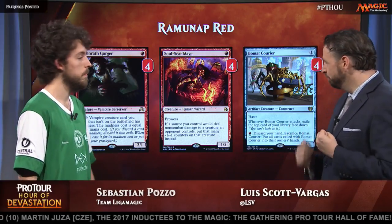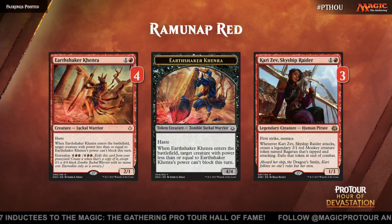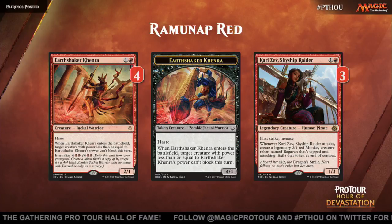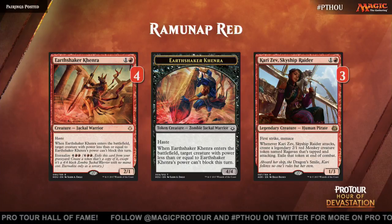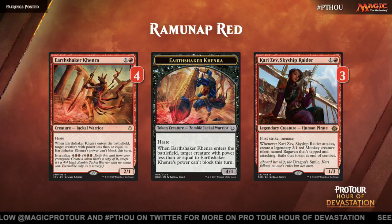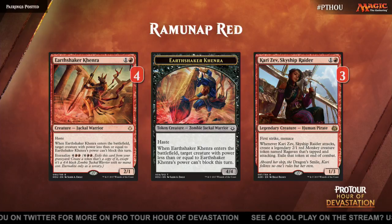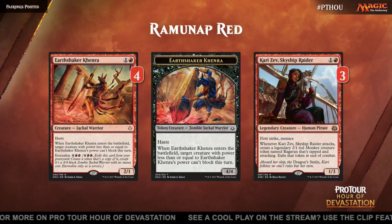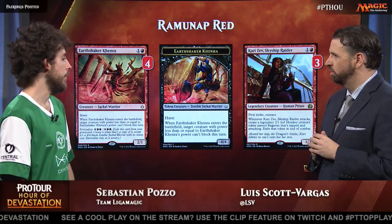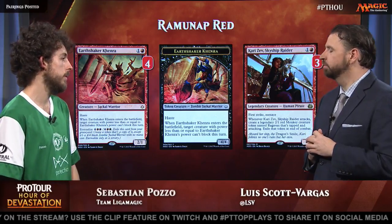That's a nice little bit of interaction. Taking a look at the next slide here, we've got the two-drops, Earthshaker Kenra and Karizev Skyship Raider. These provide more powerful threats, but the two-drops are the weakest part of the deck. Karizev is good, but she's legendary. The Kenra can allow some really fast beatings, but it's also not spectacular since it's a 2-1. How often do you eternalize the Kenra? I think I've done it one time in the tournament. Not a lot — I also take out some of them post-board sometimes.